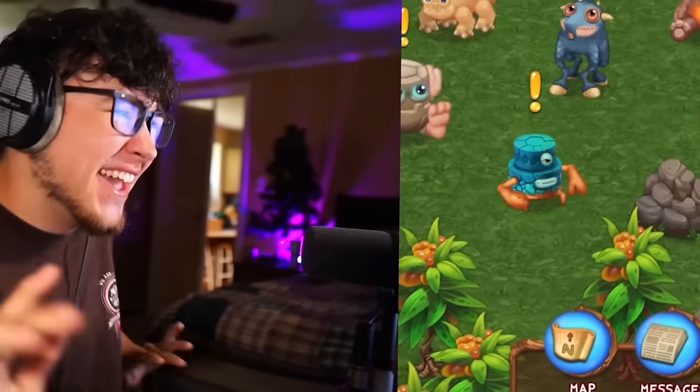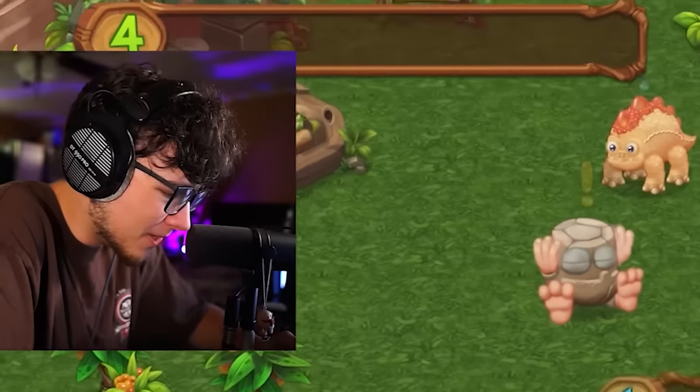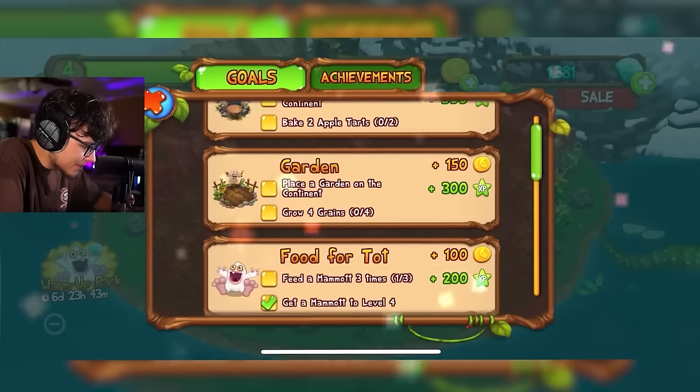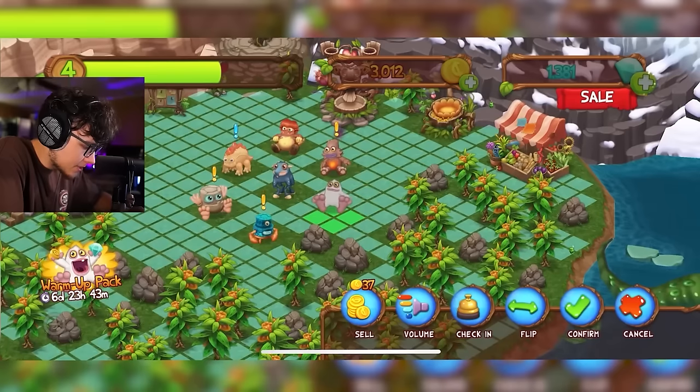It's like this electro thing. Ziggurub — that dude is fire! Let's collect that goal and keep moving. We are literally flying through this island so far.